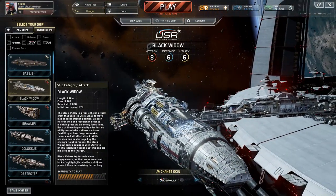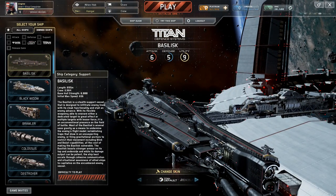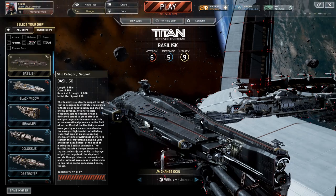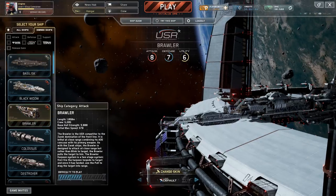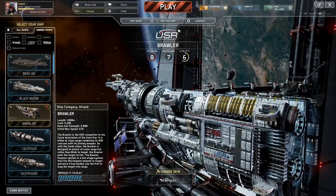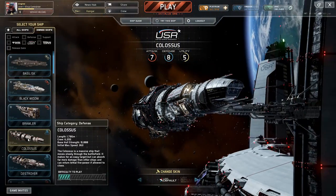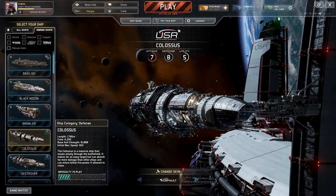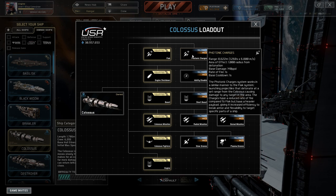At the very least, you're going to be taking control of a frigate-sized support or attack ship. Of course, if you do want to take control of a dirty great big massive 2km long battle wagon, then you can do exactly that. Probably my favourite ship in the game is one of the original ships that was in the game on release, and that ship is the USR Colossus.